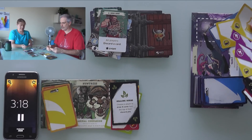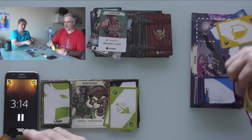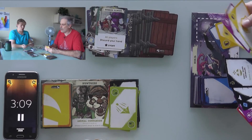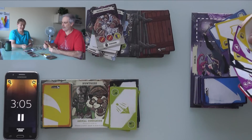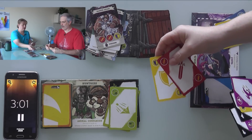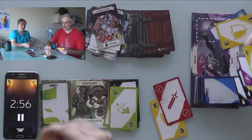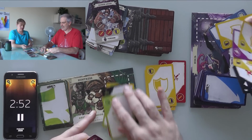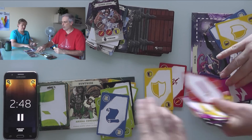An event card forces all players to discard one card. Then we draw some illness — discard your hand! But Jen uses her holy hand grenade to blow it up. Next we face a monster needing two swords and a shield. I have no swords, play my shield, draw frantically — still need two swords. I discard 2 cards so Jen can draw 4.